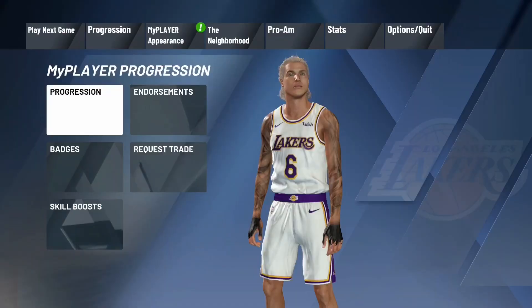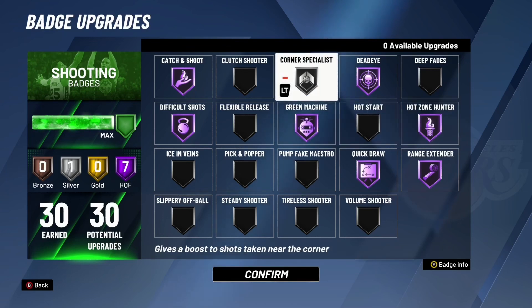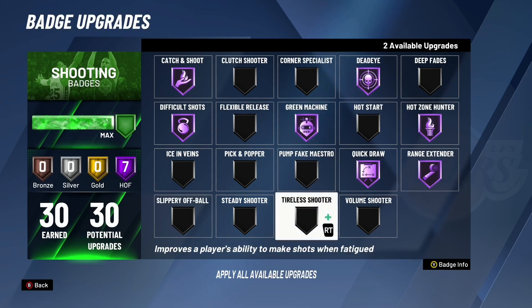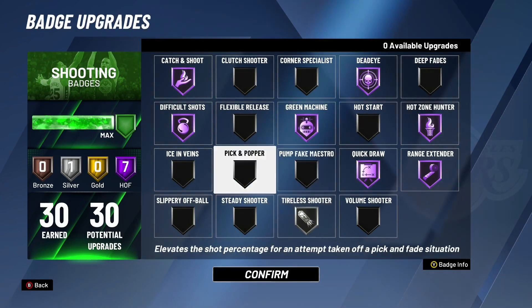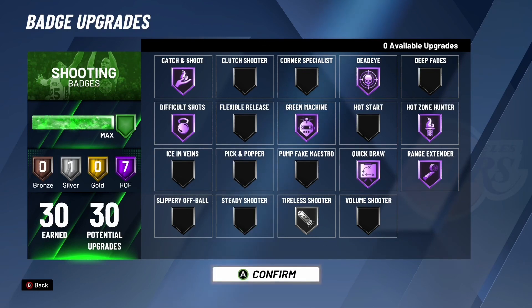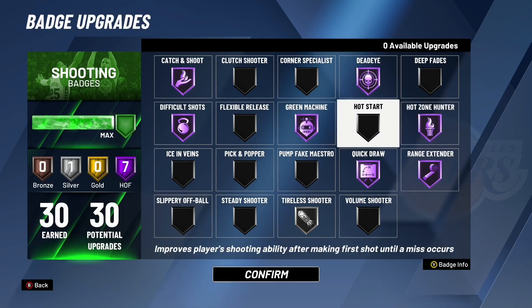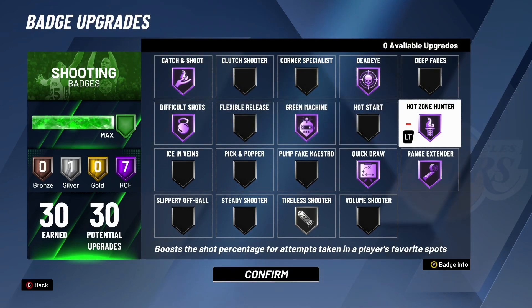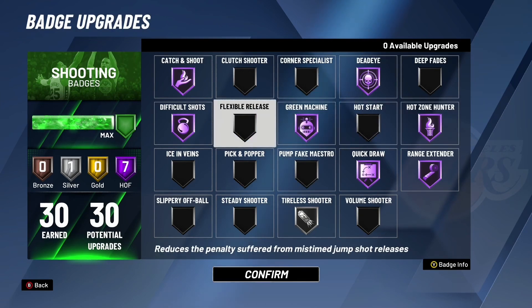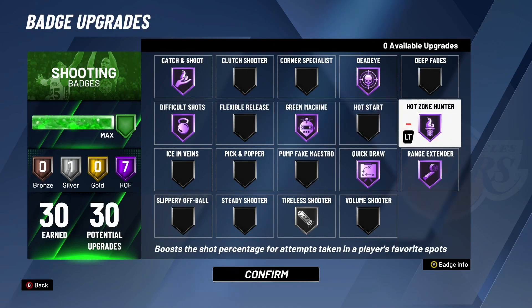Now I'm gonna show you my badges — I don't have all my badges maxed out yet. The only reason I have Corner on Silver right now is because I was playing threes and helping somebody hit 99, so I was spotting up in the corner. Usually I have Tireless Shooter on Silver. These are the best shooting badges for sharps and even play sharps. Green Machine and Hot Zone Hunter are the two secret badges that help you green everything — I put these two on and literally started greening almost every shot.